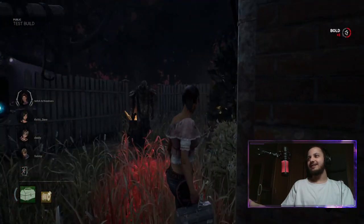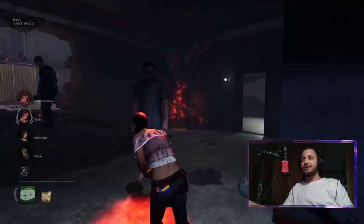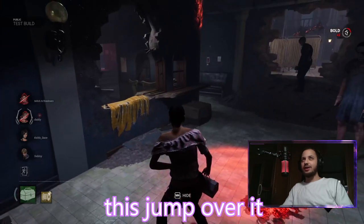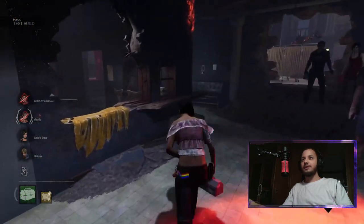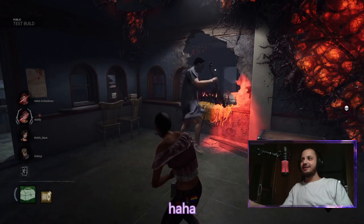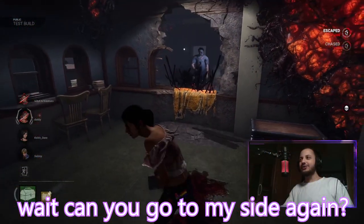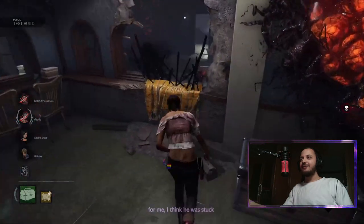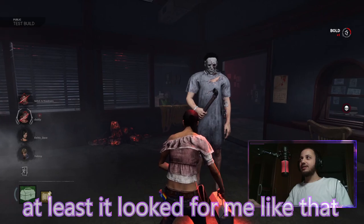Now we have the last test - Tier 3 Myers. We're gonna test this jump over the vault and see how fast Myers will actually vault. Let's go! I can't get to my side again. I think it was stuck for a second in the wall - at least it looked like that. Let's do it here again.